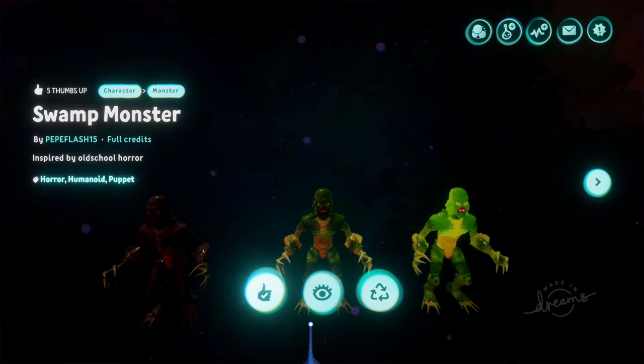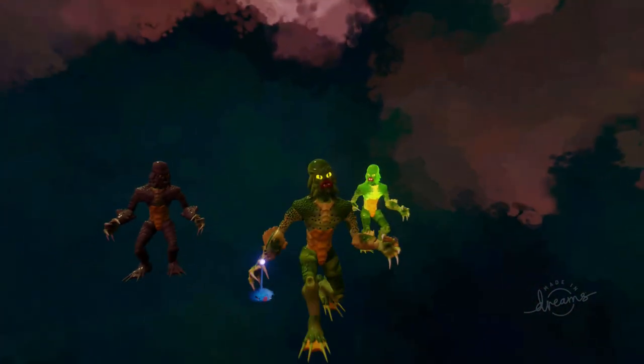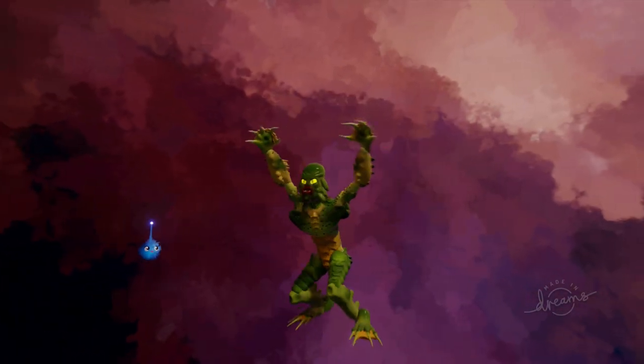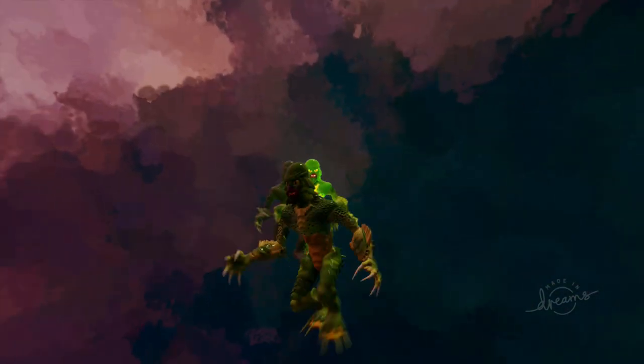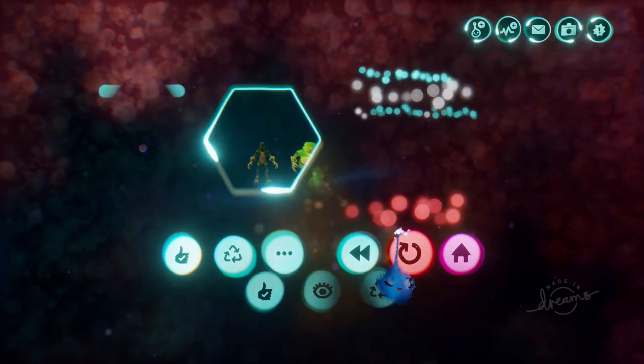Swamp Monster next — Peppy Flash 15. It's actually the same creature, I believe. He's walking on his own, which is a bit weird, but I can possess him and do it myself. He's got flashing eyes and moving hands, and he can jump and growl. It's interesting to see how colouring and painting can make something look completely different — there are three styles of it. I love the way that it walks; the crouched walk is really successful here.